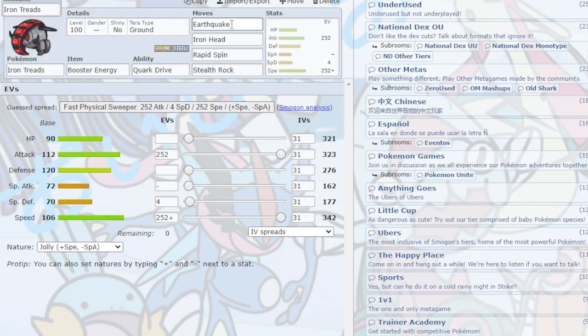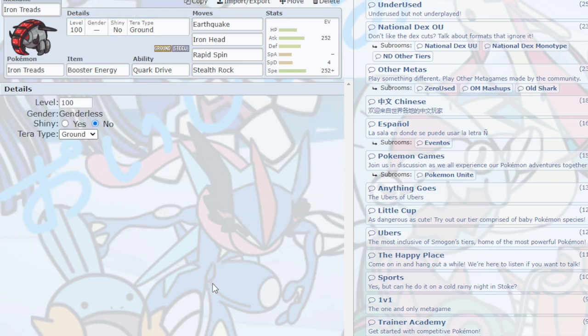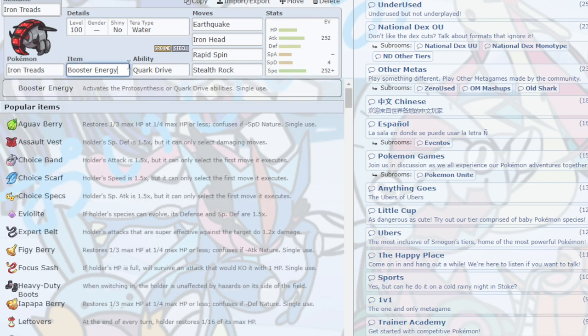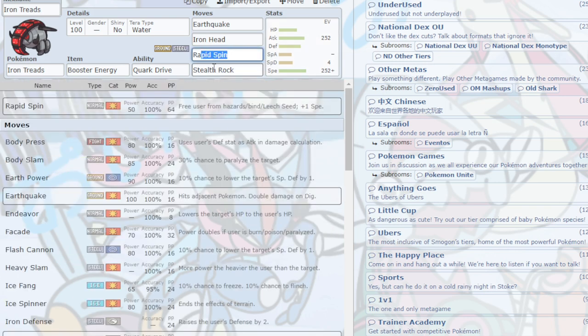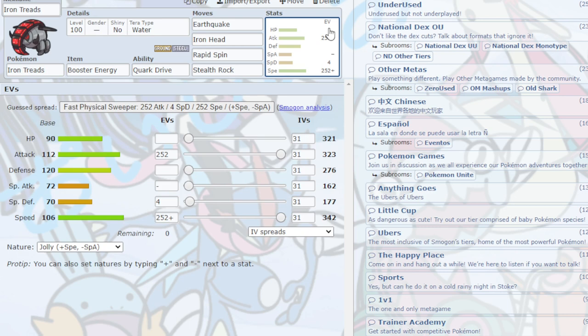Iron Treads is basically Dawn Fan — you set up Autotomize so it becomes much faster, Max Attack to hit as hard as possible, set up Stealth Rock, clear the opponent's rocks, or use Iron Head for general attacking. People generally prefer Great Tusk over Iron Treads, but I prefer Iron Treads because of its Steel typing — I just find it better than Fighting. By testing, Great Tusk is objectively better, but Iron Treads has a better speed tier and defensive typing.